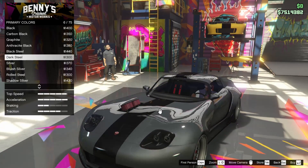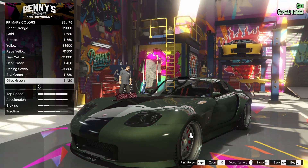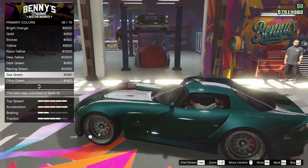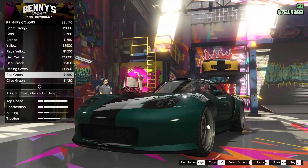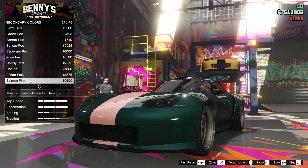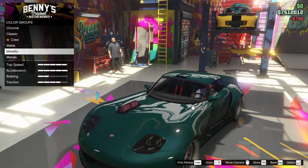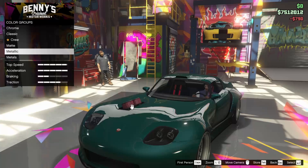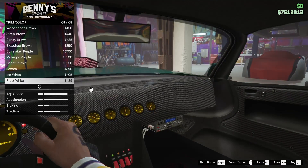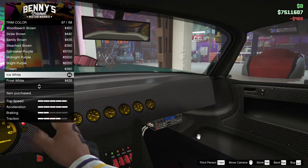I've actually already got a Banshee 900R that I really like the customization of and I've shown it in a few videos, but I'm thinking I'm going to go for something a little different this time. I want to go for a sea green on this thing — you guys might not like the look of this, but I think it's going to look really, really cool and also quite unique. I don't think I've ever seen a sea green car in GTA Online, let alone a 900R. It's already looking pretty good. For the interior color, I kind of like it in ice white because it makes the dials easier to see.